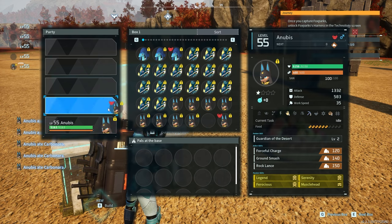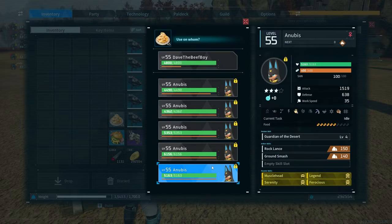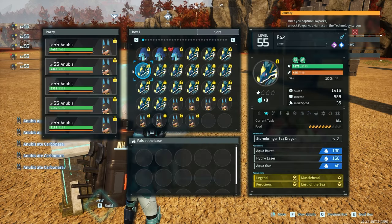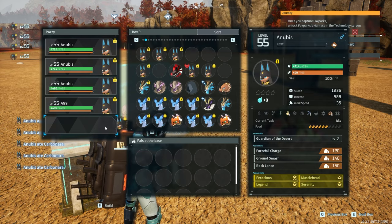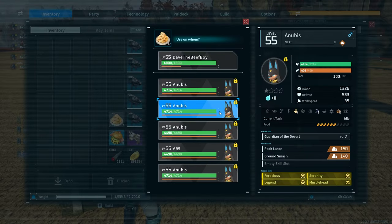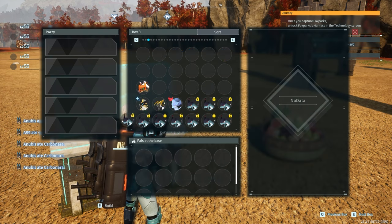Anubises are up next. I know this takes a minute and it's a little boring, but honestly this is pretty essential. Almost like a 20% buff to a lot of their attacks and defenses is not a small amount — it's pretty important. But it's a good thing I baked up a whole lot of it.